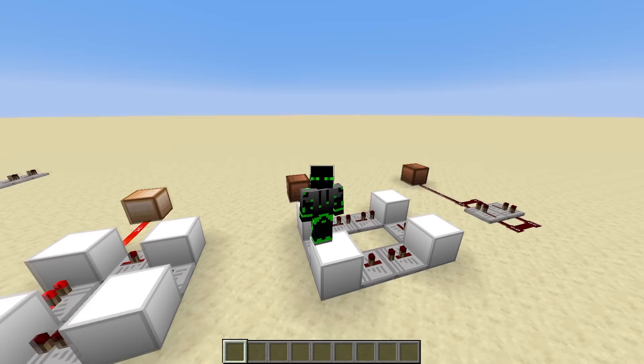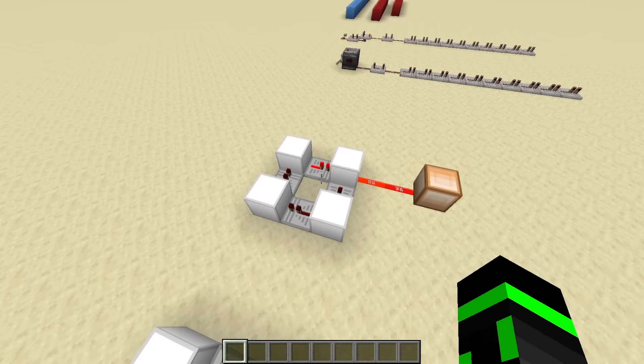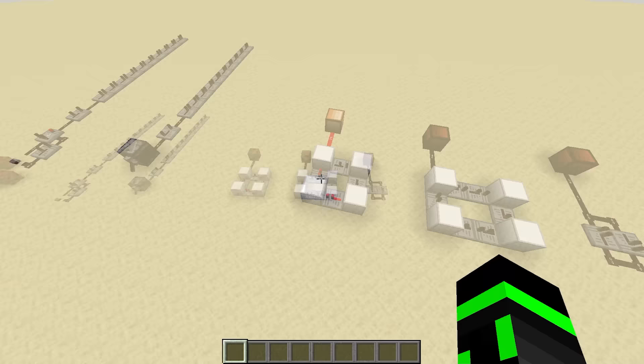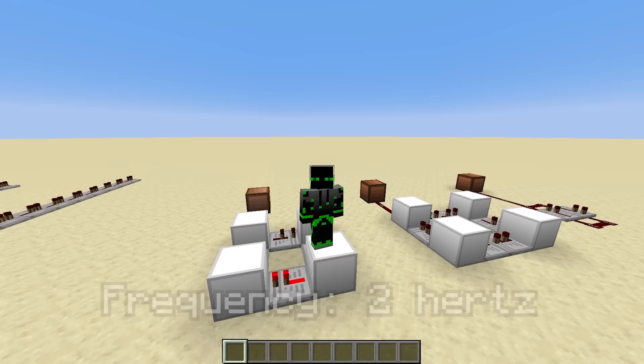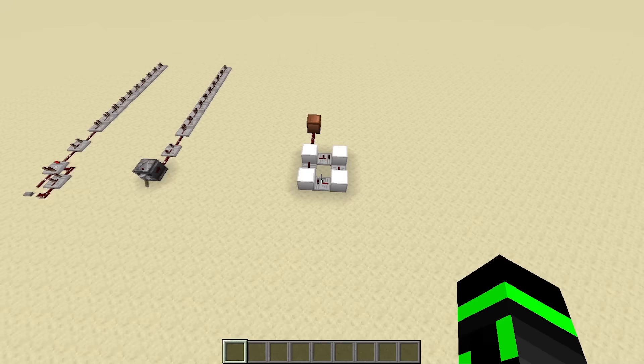Also, when clocks are brought up in discussions, you'll often hear the terms period and frequency. The period is just the length of the clock cycle — the time from one output to the next. So this clock has a 5-tick period, or 0.5 seconds. And the frequency is how frequent those cycles are with respect to time. Since every cycle takes half a second, there are 2 cycles per second, so the frequency is 2 Hz. Hz literally means cycles per second. Additionally, period and frequency have an inverse relationship: 1 divided by the period gives the frequency, and 1 divided by the frequency gives the period.